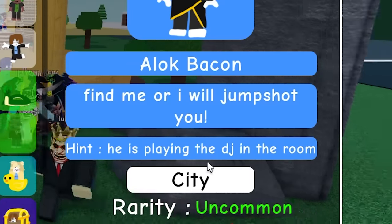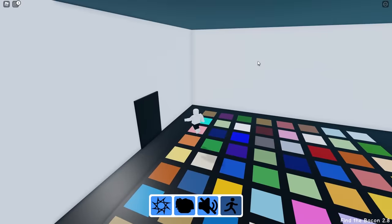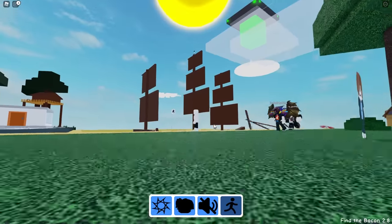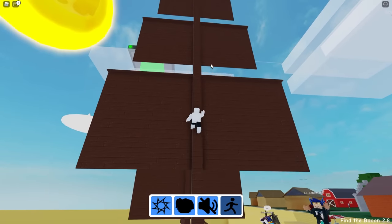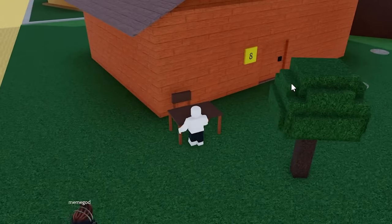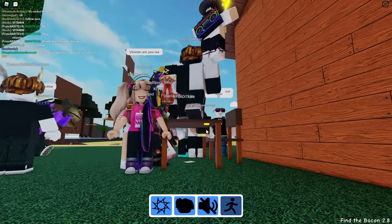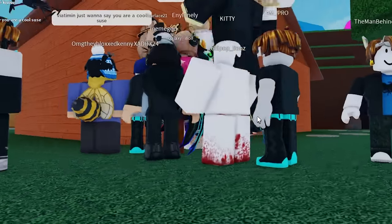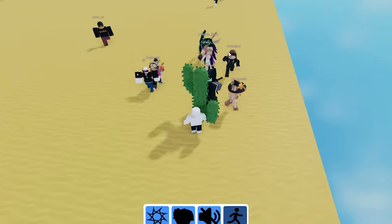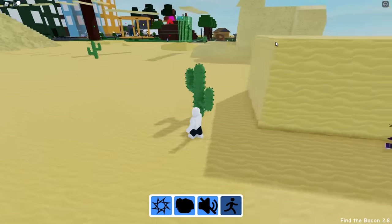Next up we have the alec bacon — he's playing DJ in a room. Let's just check each of the buildings again. The ang prayaga bacon — I think that's the guy on top of the sail. You can climb the mast — that was easy! Next up we have the paper bacon — it's under the table. I can't figure out how to get it, I have to shift lock. There's a yellow button, there we go. Now I'm stuck under the table — let's reset. Next up we have the cactus bacon. Gotta go rub some cactuses — there he is on this one! Next up is the diamond bacon — it's probably in this cave. There it is.